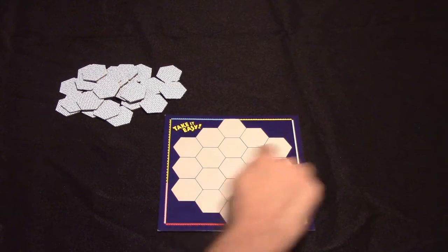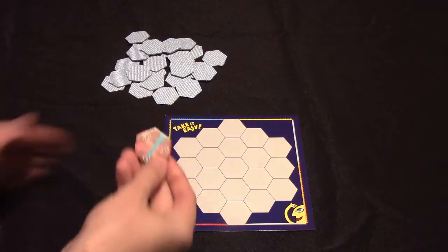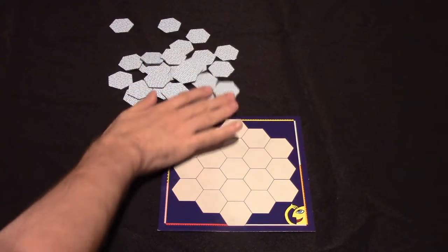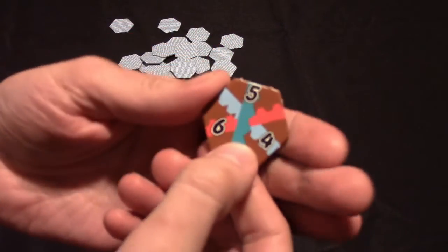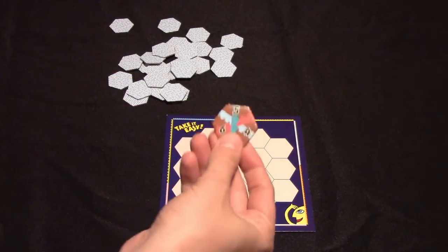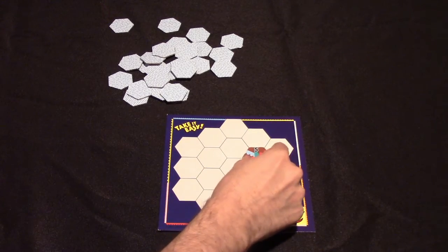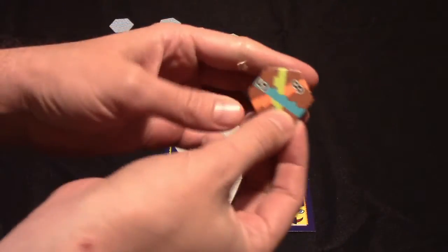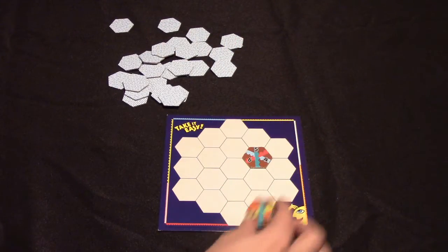In Take It Easy, each player starts with one of these player boards as well as a set of tokens which are identical except for the background color. One player will shuffle their tokens, draw one tile at random, and read out the numbers on the tile — for example, five, six, four. Other players will find that tile in their supply, and each player then places it onto their board in any space.